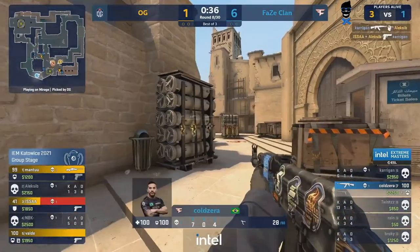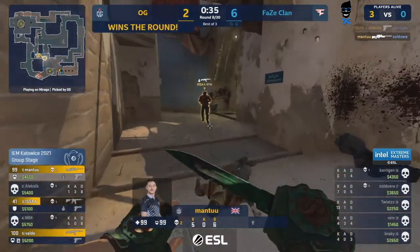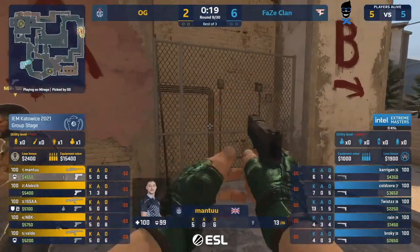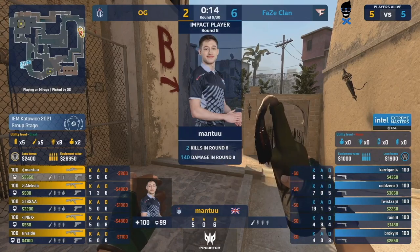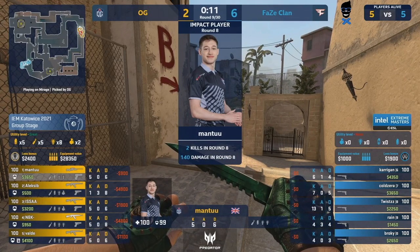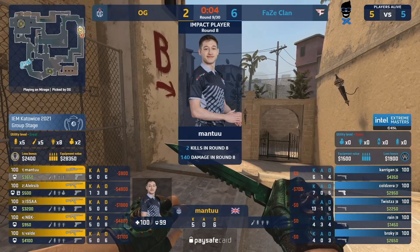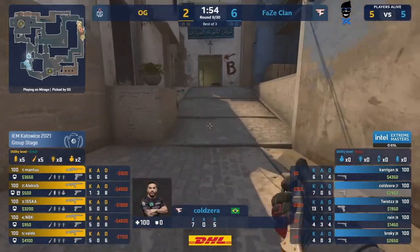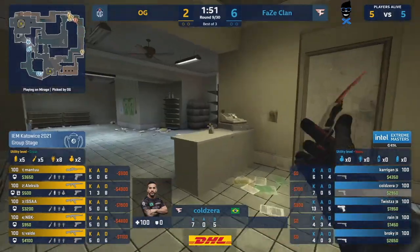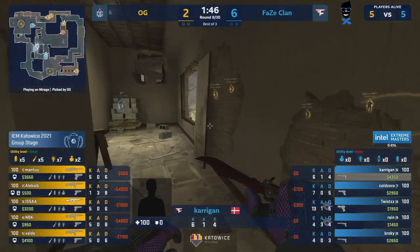They know where Carrigan is, they know where Cold Zero is. Nice tap comes through to NBK. It's the four versus two advantage now. Carrigan gets several lineups and they're all going to face him together — finally take him down as Mantu chimes in against Cold Zero onto the CT spawn. Very well played there from OG. You saw how basically FaZe was siphoned off from each other — no trade potential when it came to that A bomb site. It all started with the overextension in the palace control, NBK getting that kill, and FaZe forced to retreat. You can see how Brookie looked very unconfident in his position back over on the site and CT spawn. Second round going the way of OG and more rounds like that will be required.